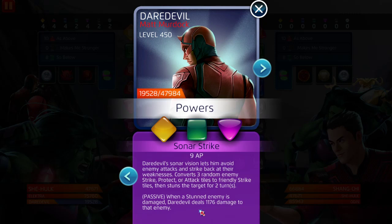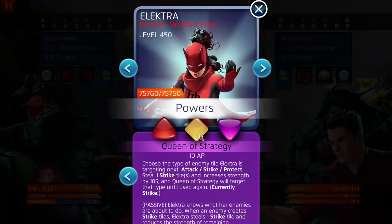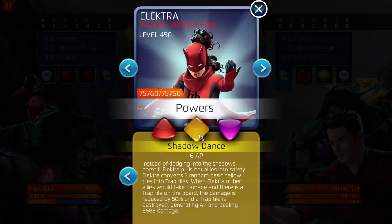So let's say we stun Odin — if we deal any kind of damage to a stunned Odin, he gets an extra 1176 damage. I'm assuming we have to activate this; we'll find out. Elektra's yellow is basically a five-star version of four-star and three-star Elektra's black ability. This is Shadow Dance and it only costs six, which makes her viable on any single team in the entire game, unless that team excels with yellow.